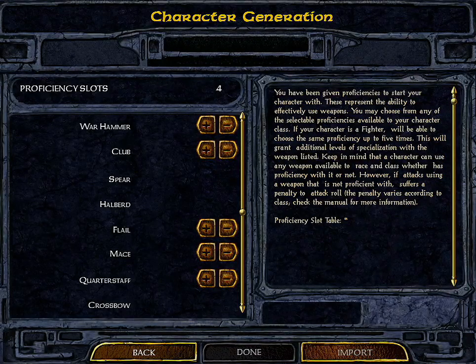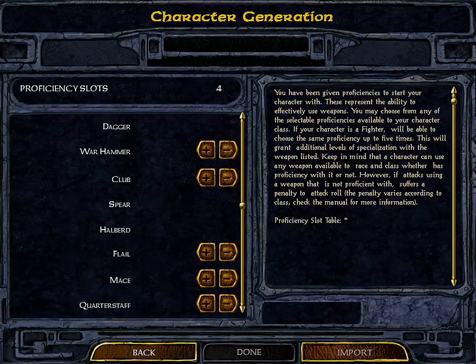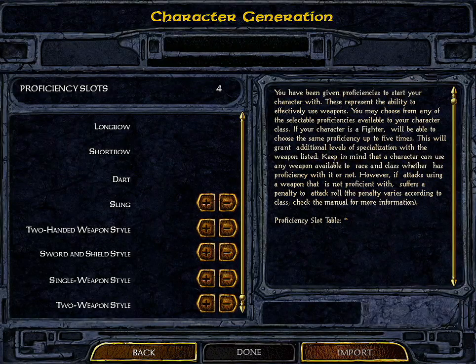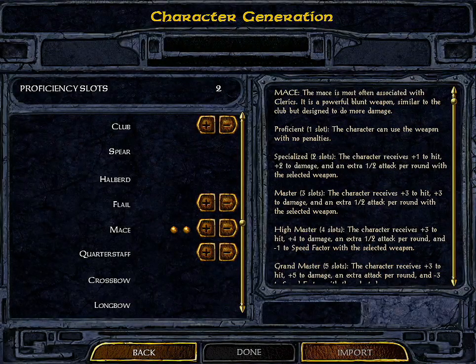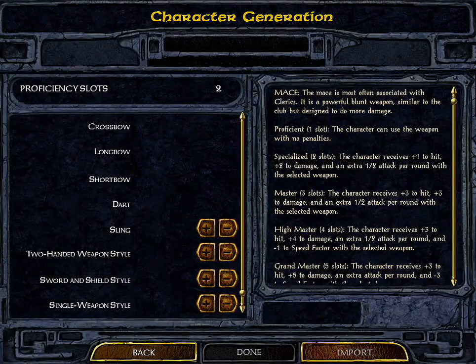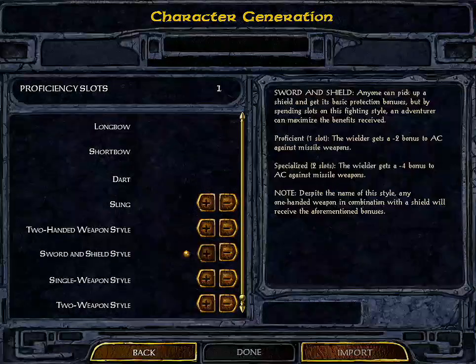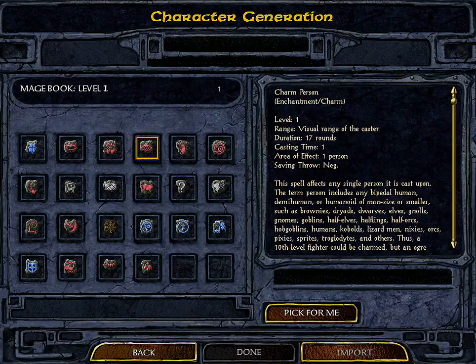We'll select skills. We have four proficiency slots available — proficiencies are what your character is very good at and excels in. This multi-class character can't use all weapon types, and since most of our stuff is restricted to a cleric's weapons, we'll put points into a mace. We can't use bows, so we'll also put some into sword and shield. Now here's the mage spell book — level one, we have two skills to choose.